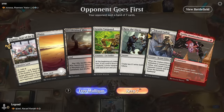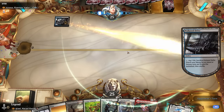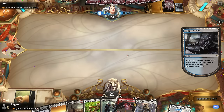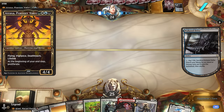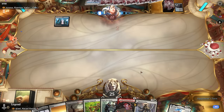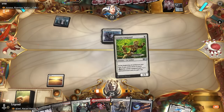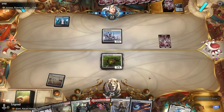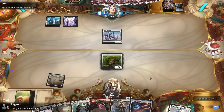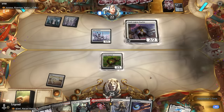Game 2: On the draw with a decent hand. Goblin Bombardment is our best enabler to transform Ajani and we've got plenty of sacrifice fodder. Atraxa could be a Super Friends deck, a poison deck, or just good stuff. Turn two we have a few options — we don't have to immediately play Ajani if we want to play it safe. The Dualist points toward some +1/+1 counter synergies perhaps.